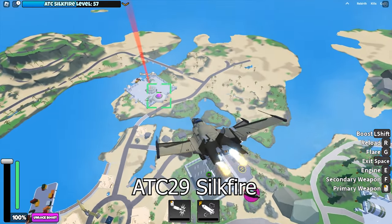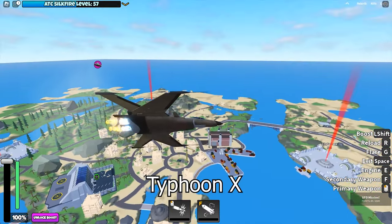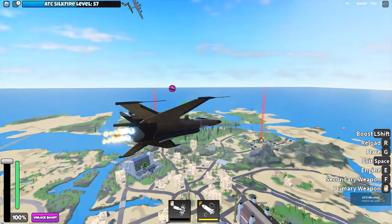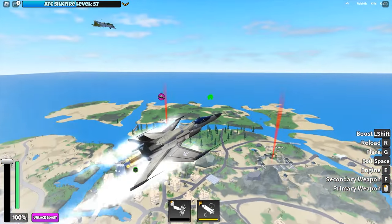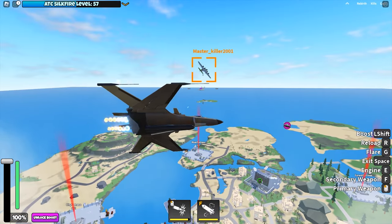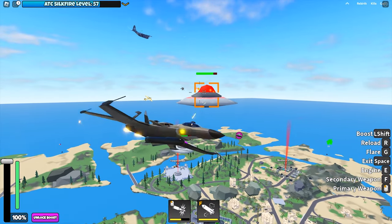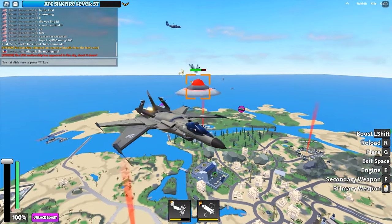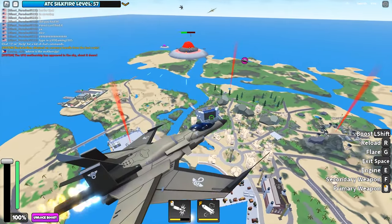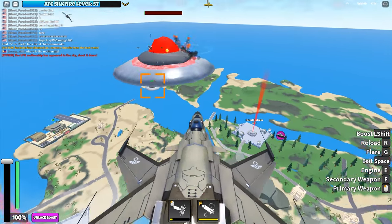Use something that allows you to aim with a machine gun. Silk Fire, AC-130, B-17, Spitfire, or even the Typhoon X are excellent choices. The AC-130 is especially useful on the Mothership — you can solo the Mothership pretty quickly with it. The Mothership is red in color and much bigger than the normal UFO. The chat will also notify you when the Mothership spawns, and it has much more health but does not retaliate either.